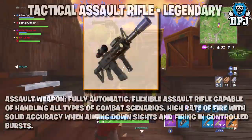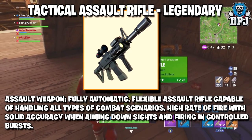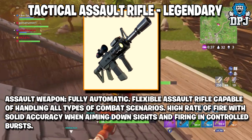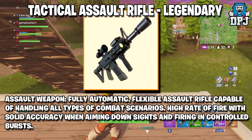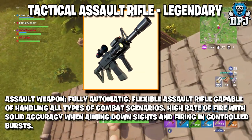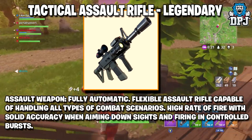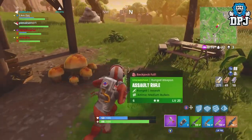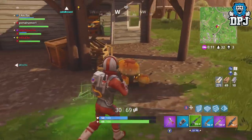Next up we have the Tactical Assault Rifle. This legendary variant assault weapon is full auto — flexible and capable of handling all types of combat scenarios, with a high rate of fire and solid accuracy when aiming down sights and firing in controlled bursts. Weapons like this are needed; we have a couple of decent auto rifles but it's just not enough. I feel weapons for overall combat in all different battle scenarios are needed, and this will fit in nicely.